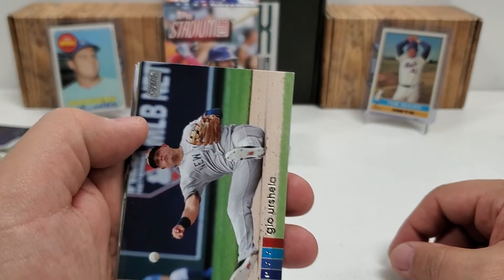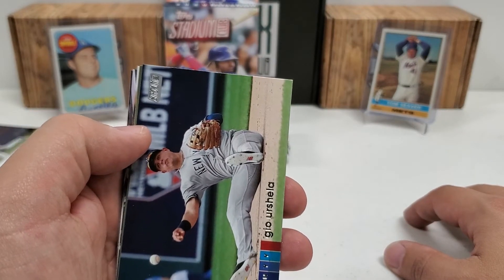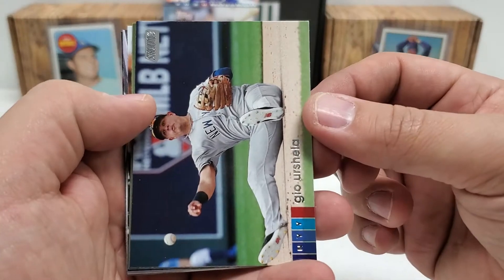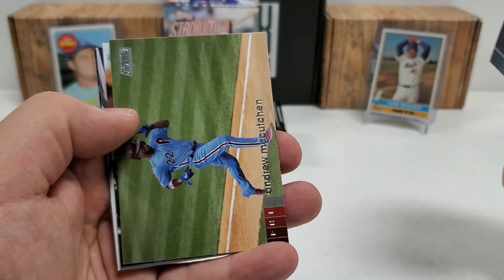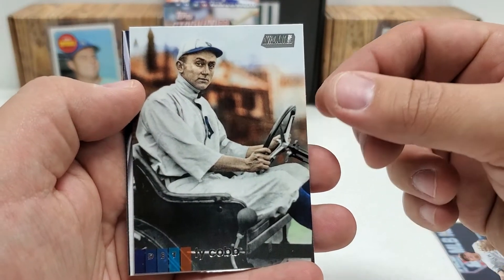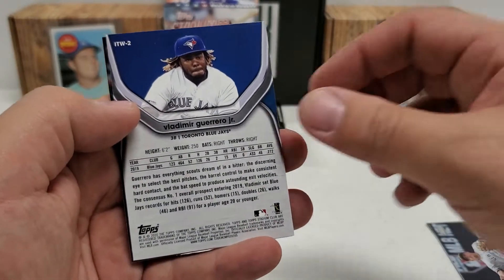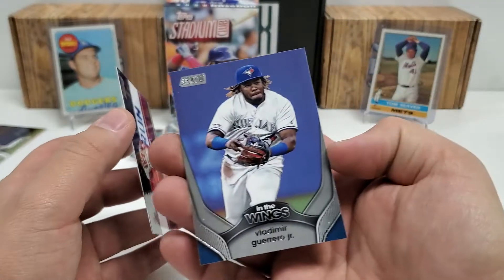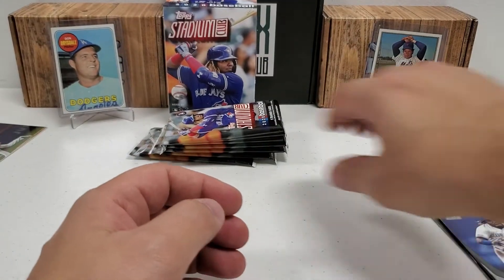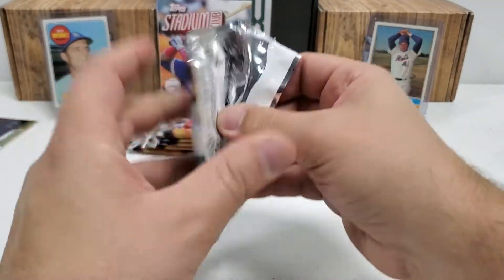2020 guys — so who are we talking about? Yordan Alvarez, Bo Bichette, Gavin Lux, Luis Robert, Kyle Lewis — there's a few good guys in here obviously. Let's get going. Kutch — that's a nice Ty Cobb. I think I actually pulled that one before, but that's a very nice picture right there. Stadium Club is known for the pitchers and the photography is beautiful. We've got a Vladdy Jr. — that would be a second-year card — and Austin Riley, also a second-year card. No parallels in that one. The Ty Cobb is definitely my favorite from that pack.